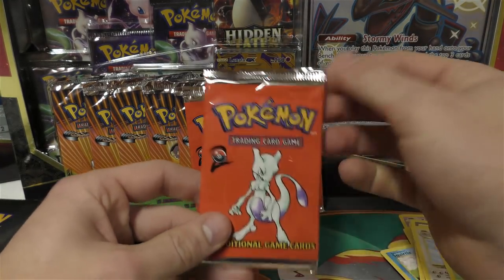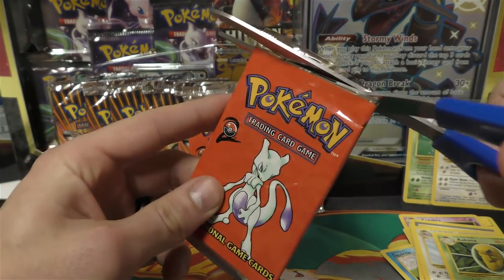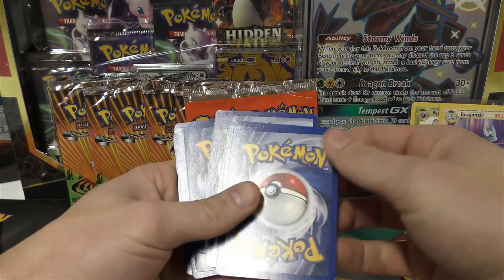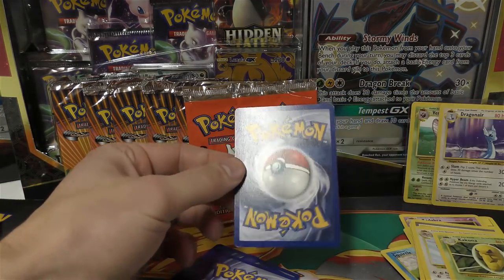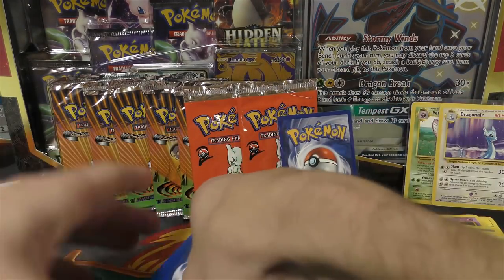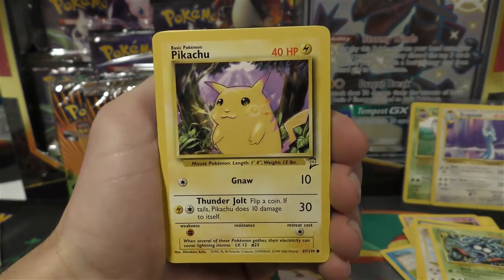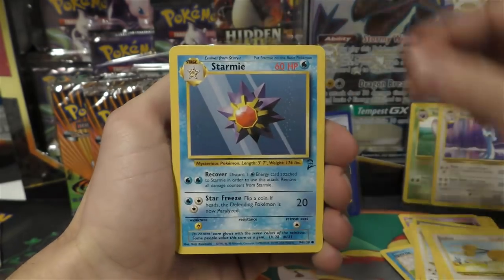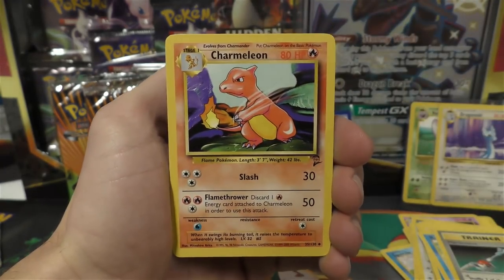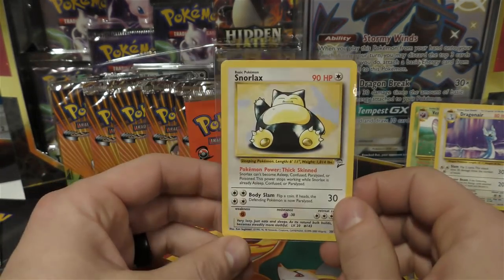Alright, next pack — we're starting into the Mewtwo artworks. One, two, three, four — this one looks a little different, I think this one might be a hollow. Let's sleeve it up. We got a Pikachu, Doduo, Starmie, Rhyhorn, a couple energies, Magikarp, Maintenance, and Charmeleon — got another starter. For the rare, hopefully a hollow — it's a Snorlax, it fooled me.